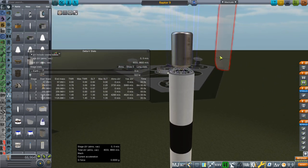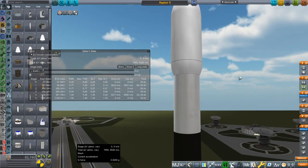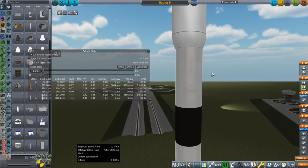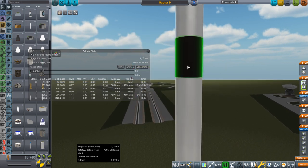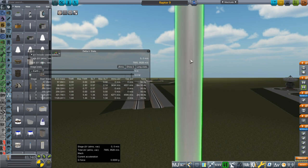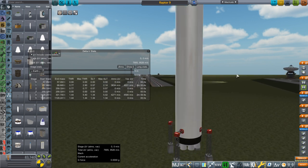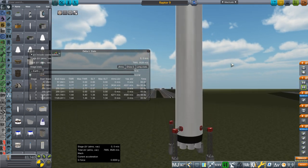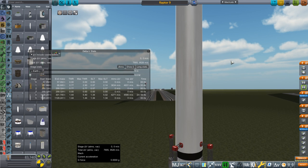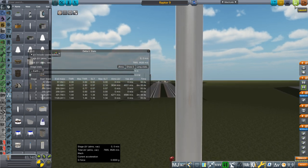This is non-reusable first, and then we'll try reusable. I've shaped it pretty much exactly like a Falcon 9. The fairing is actually probably a little bit thinner — we are at 5.2 meters. I've made it thin and long; we could make it shorter and stubbier, more like a Starship Super Heavy sort of deal, but I kept it like this. We're aiming for 57 tons to orbit non-reusable.